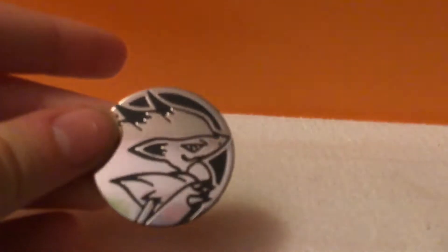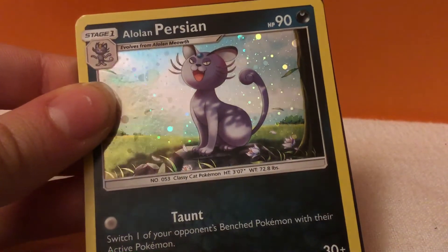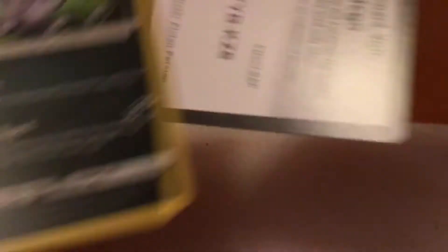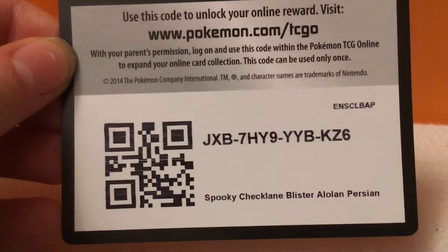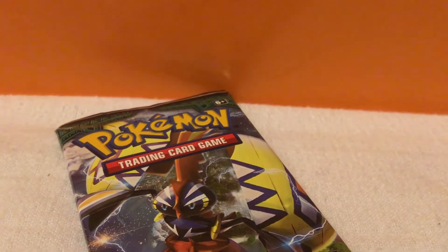I don't know if you want to see it. Not very interesting how I open this. Let's see — Guardians Rising Pack. That's not bad, that's not bad. Hold on, let me just get this out here. Now here's the coin. First of all, the coin — that's my main focus here. It's pretty cool, it's nice. And then we've got the Persian — the Alolan Persian. And the code. Spooky Checkling Blister, Alolan Persian. Wow. Alright. And here's the pack.